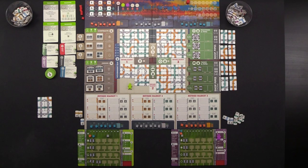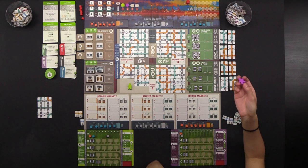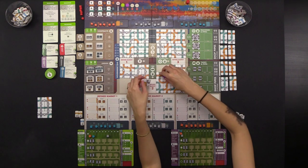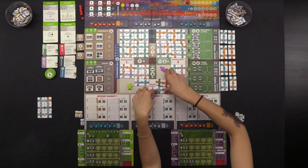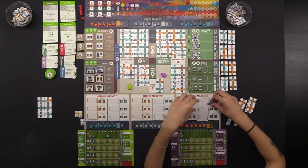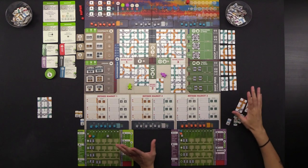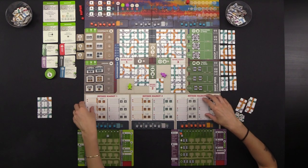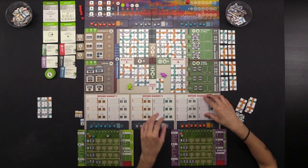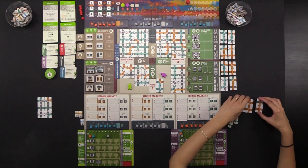Now it's Monique's turn. She opens a second quadrant and takes three tiles for $20, ending up with a five-segment orange, a one-segment blue, and a one-segment gray. We are set up for a two-player game, so some spots are blocked off — at higher player counts there would be more contracts, orders, machines, and pipes.